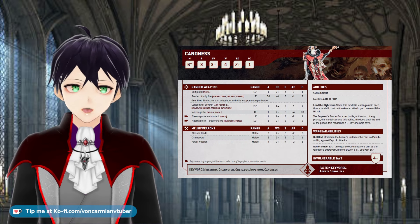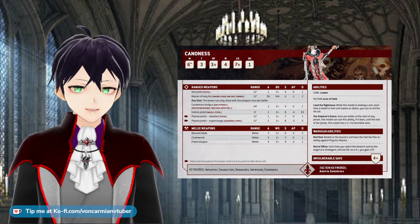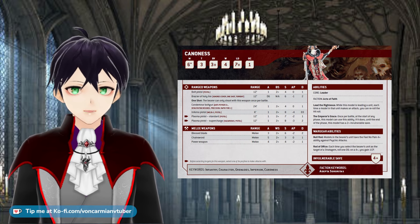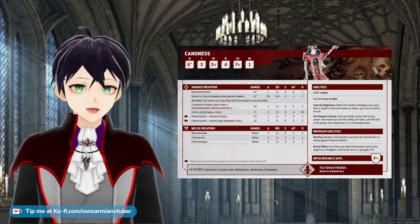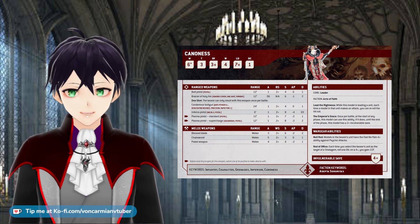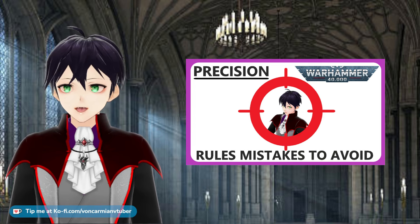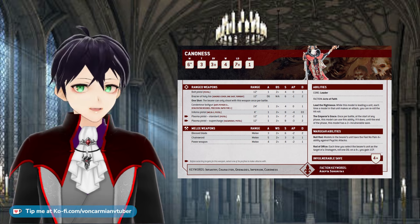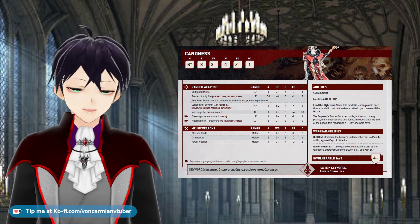If every single bodyguard model and probably the Cannoness is going to die, that's when you would activate it to keep her alive against the massive amount of firepower coming your way. Or you use it when you're facing an enemy that has precision attacks like a Lictor — you declare the invulnerable save ability at the start of the phase. With precision, the Lictor could just choose to fight normally and attack the bodyguard of sisters, but that is okay. The Cannoness is more likely to be able to kill the Lictor in return, and just activating your ability stops you being attacked at all. I'd say that's a win.